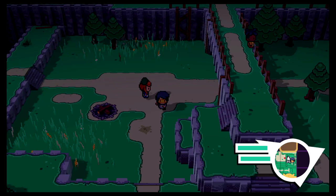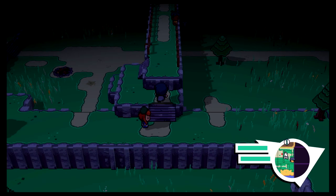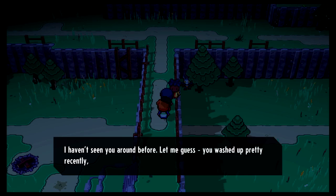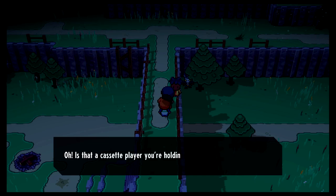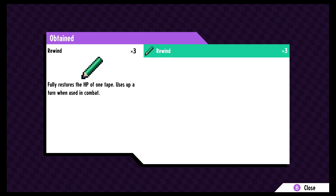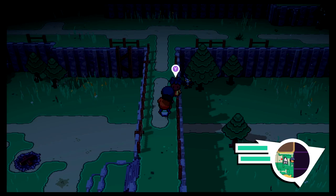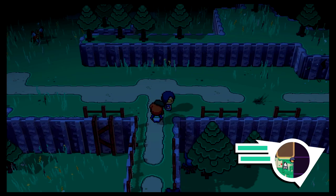There's somebody up there — let's go talk to him. He says: 'I haven't seen you around before — let me guess, you washed up pretty recently, didn't you?' He gives us more tapes, including a pencil rewind item: 'Fully restores the HP of one tape; uses up a turn when used in combat.' Be kind, rewind!